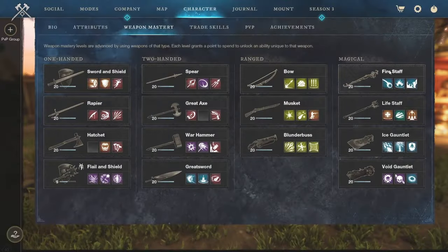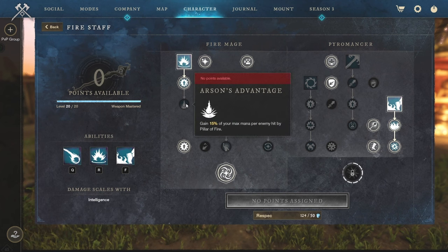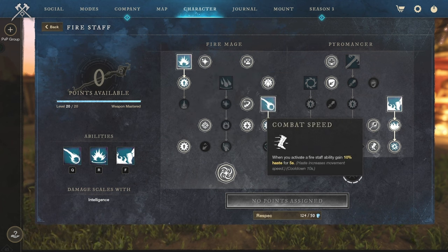Let's start with the Fire Staff. The build of the Fire Staff and the abilities we're going to use are not so different from the normal critical build that I'm using for my fire and ice. Of course there is one small change: we are replacing the last passive of the Pillar of Fire with the passive on the right side which is called Combat Speed. As you can see, this passive will grant you 10% haste for 5 seconds on ability usage, meaning we will be able to chase down targets even easier and stay on their back.